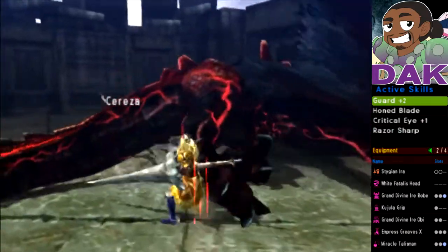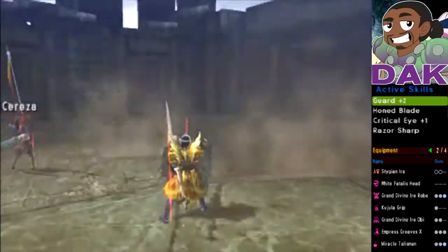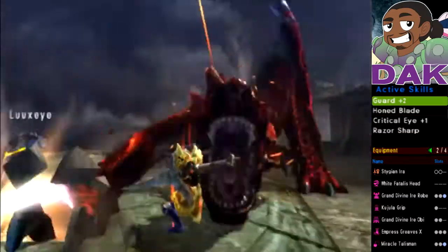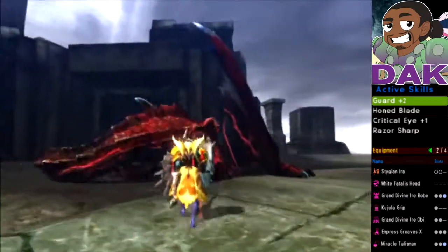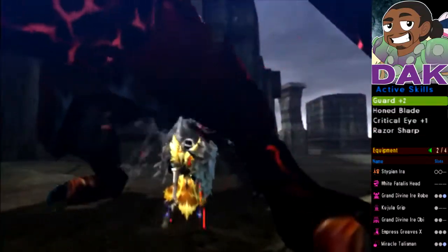I think I actually stunned — not knocked out but stunned — the Gore Magala the last time we fought it. It was about to do something crazy and I slapped it with my shield, and that canceled a lot of its rage mode.